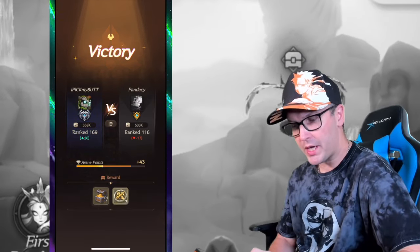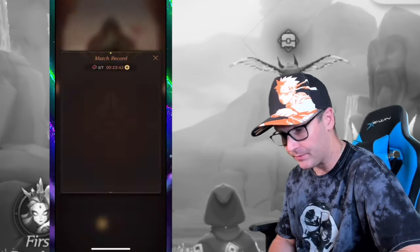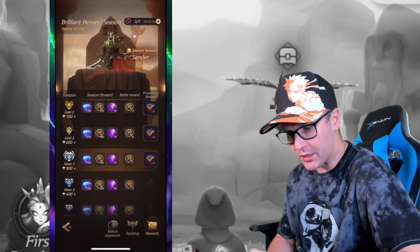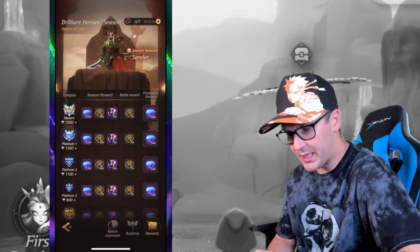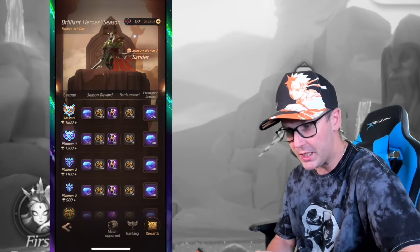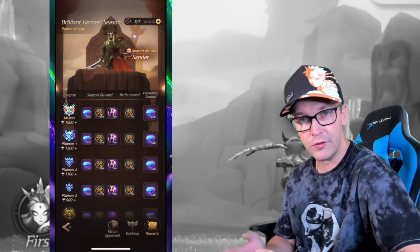When you win arena battles you get arena points and arena coins to spend in the shop to purchase heroes. As you promote up each season you get rewards. The big goal everybody tries for is reaching platinum, because that's where you get shards for a specific hero — currently Sanders. It changes every season, and this season expires in seven days. Getting to platinum for those free hero shards is the main arena goal.